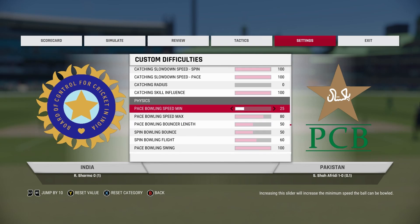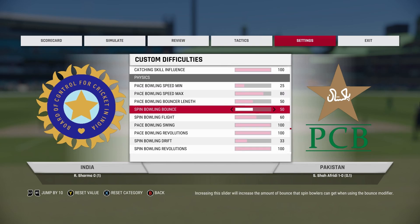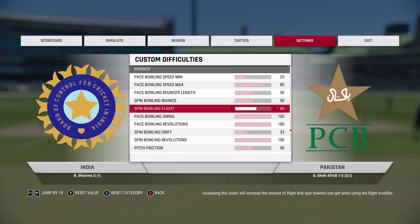Base bowling speed minimum is usually at 50 — set it to 25. What this will do is make slow balls very, very slow. Now the next thing you're going to change is base bowling speed max: normal deliveries and quick deliveries will be faster than usual, so set this to 80.